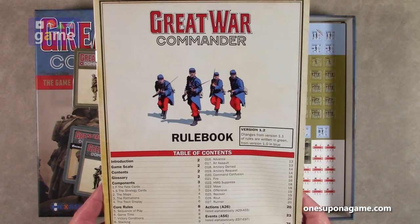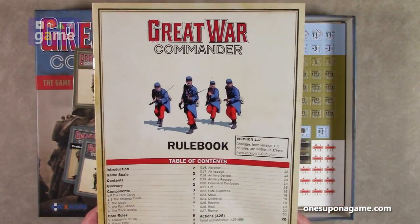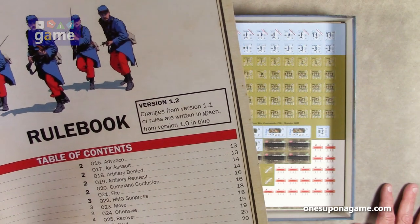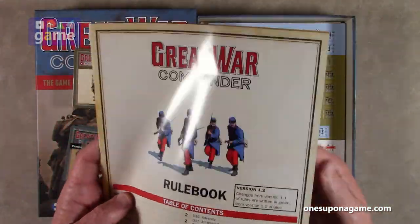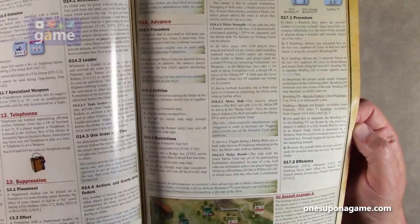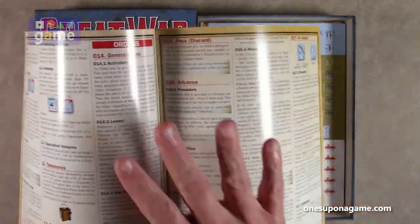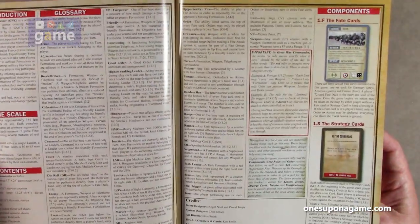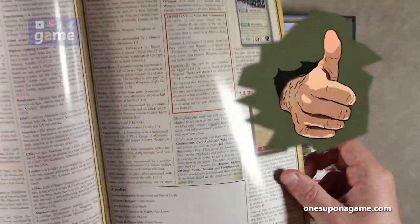We'll start with the Great War Commander rulebook. This is 32 pages. It appears to be on A4 — it's a European publishing company. This is version 1.2 of the rules. Changes from version 1.1 are in green, from version 1.0 in blue. We've updated the rulebook in the version 2 printing. It is full color and on glossy stock, which is a little more disappointing than having it on a matte finish so you can read it without glare. But it appears to be sectioned similar to Combat Commander. The good old Chad is credited as the system designer.